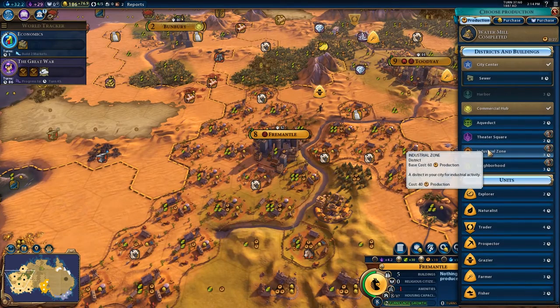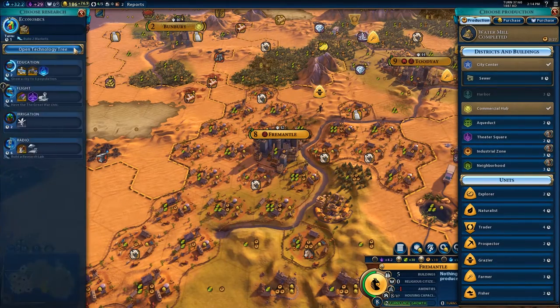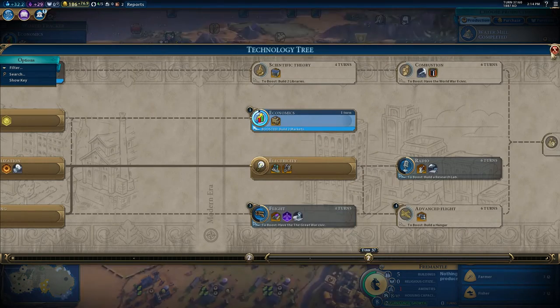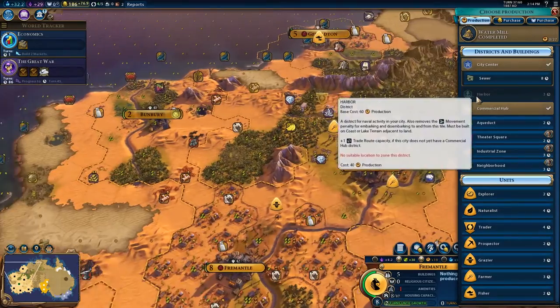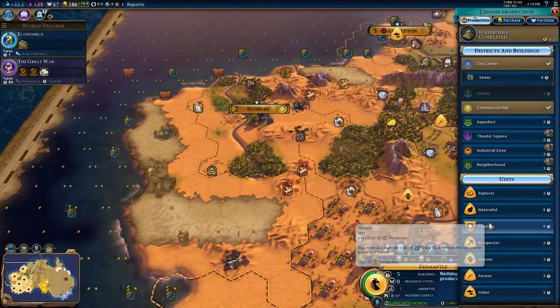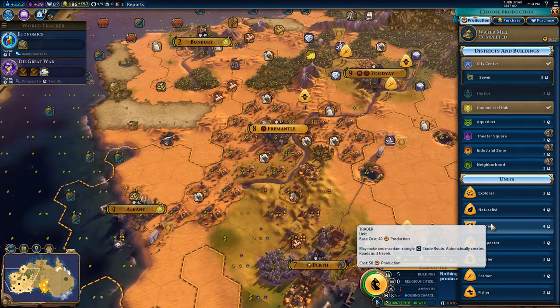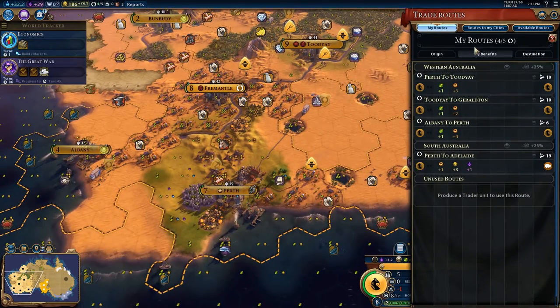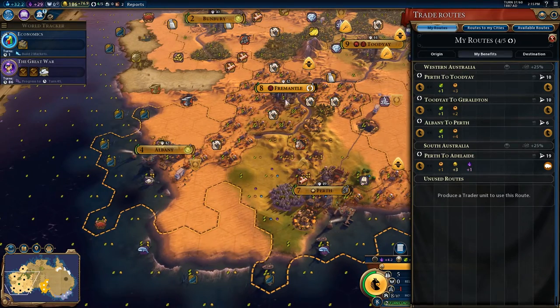For example, we're going to want to get our stock exchanges out. We're going to want maybe to try and get hangers out - I don't know if we're going to go for hangers, that might not be the thing we do. But we are going to need more traders because right now our trade routes are like Perth to 2D. We need to do a little trade route shenanigans.